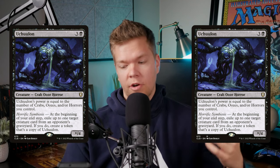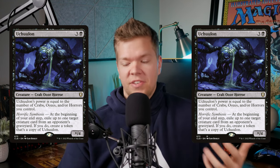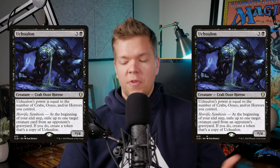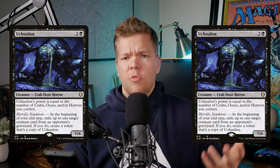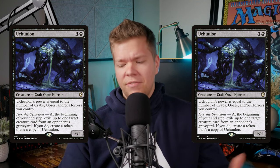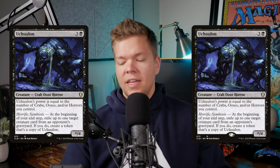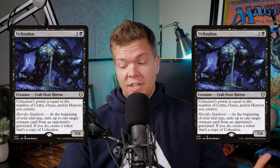It requires you to have things in your opponent's graveyard already. The table had been kind of giving me a hard time about my Umbris list, saying things like 'shouldn't you just be focused on exiling our things instead of milling us?' or 'why are you even running mill effects?' And then Uchilan stuck on the table — it exiled the creature at the end step, and we were just off to the races.